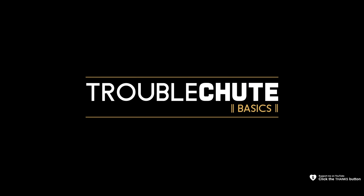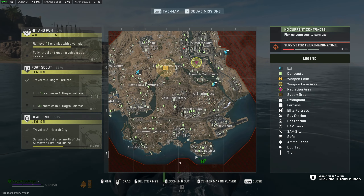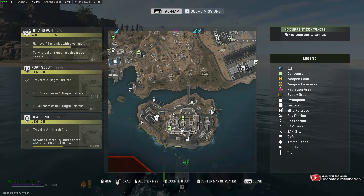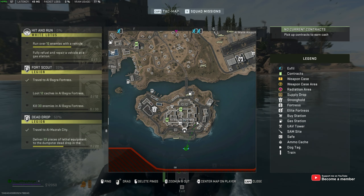Next up, Fort Scout for Legion. Travel to Albagra Fortress, which you'll find located in the extreme southeast side of the map. We need to loot 12 caches and kill 30 enemies. You'll need to be very well prepared, as this area is very well protected.